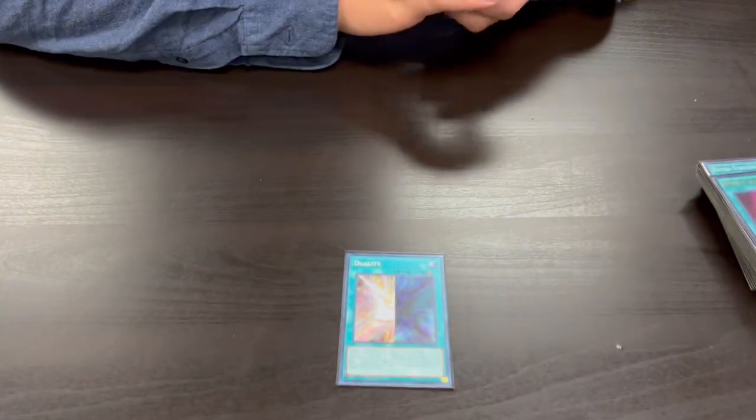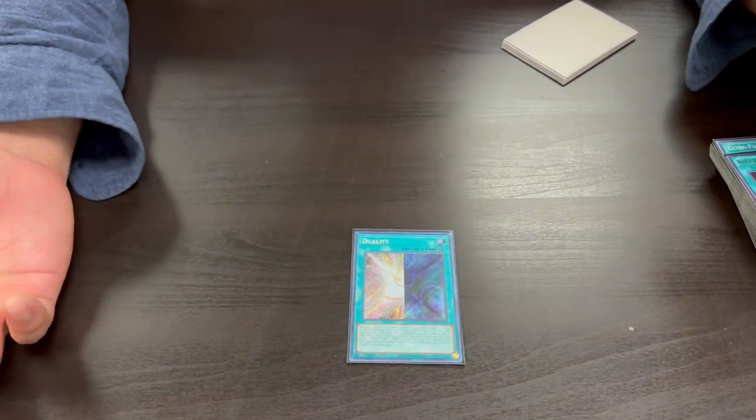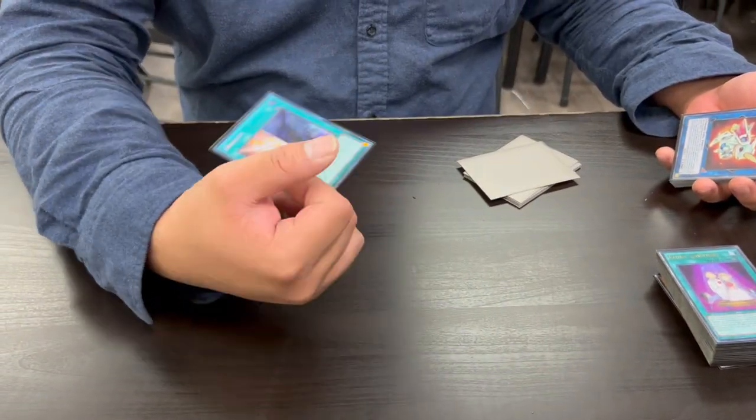Then we have one Duality. This lets you target and banish any Light or Dark monster to summon a Light or Dark monster from your extra deck or hand with the same level and type but a different attribute. So if you banish a Light, you summon a Dark. In this case, because there are Light Spellcasters, you can banish one to summon Dragoons. I'm still messing around with this card, but it's actually not bad. It also has a graveyard effect that lets you banish it to target a Light and Dark in your graveyard and put them back in your deck to draw one, which lets you reuse your extra deck but also reuse your Dark Manifest.